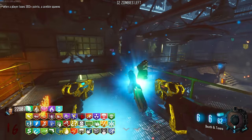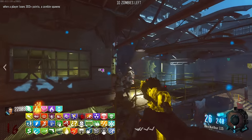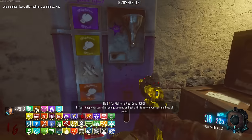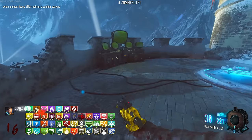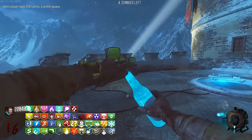We've got to Pack-a-Punch. RK5 - gimme. Slide around. We have fighter's fizz - we don't. I'm going to hit the Wonder Fizz again. Is that Jug? Do we finally have Juggernaut? About time - like 40 perks in and we finally get Jug. That's Ethereal Razor. We also got something like Bull Ice Blast or whatever it's called.